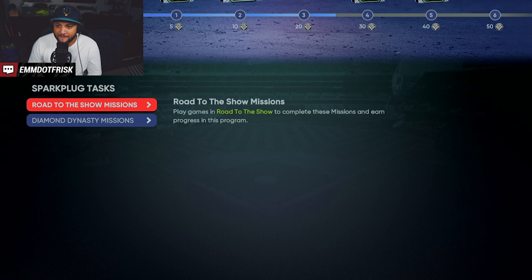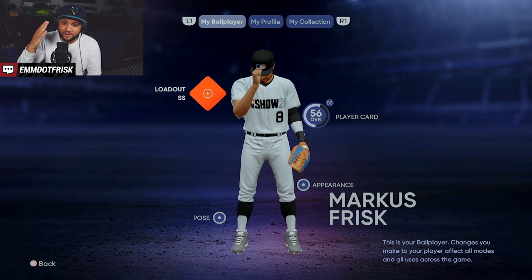Looking at Road to the Show missions, I need three more plate appearances and four more hits to get to eight hits and 25, then 29 more hits for the big 20-hit milestone. Remember, these are repeatable. You got to make sure you play Diamond Dynasty at least one game against the computer so it registers your player. Make sure you change your loadout to the pitcher one before you pitch, and same with fielding, or else it won't count. Thanks for tuning in — until the next one, peace.